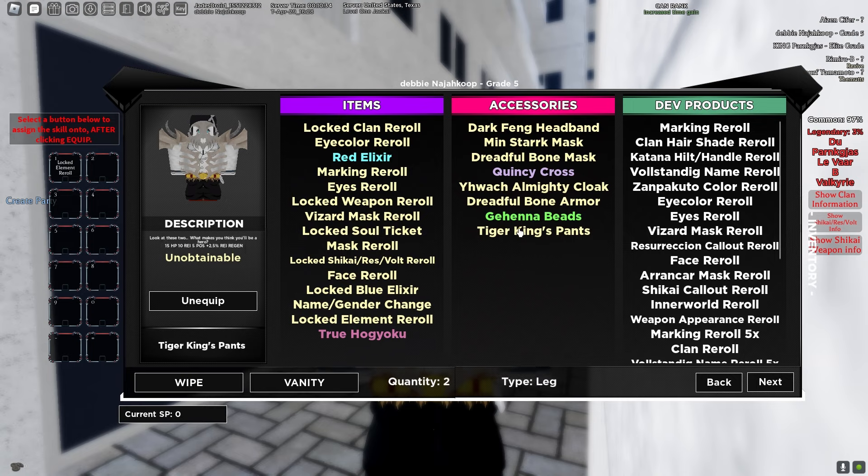If you have the boss raid accessories, use the Tiger King pants — these are the best pants in the game. This is the best armor in the game. This mask is the best mask in the game; it's better than the Mini Stuck mask, this headband, and also that emblem.